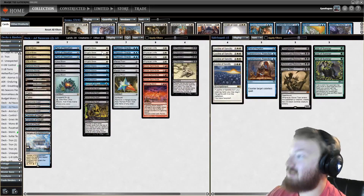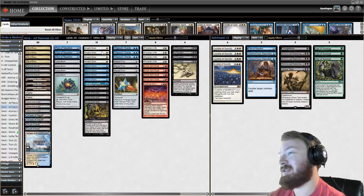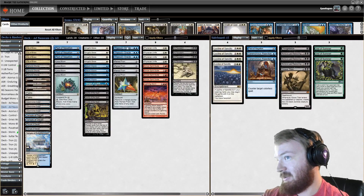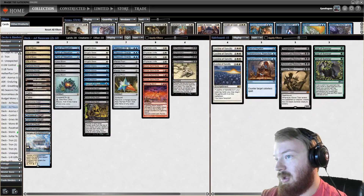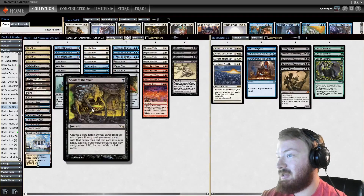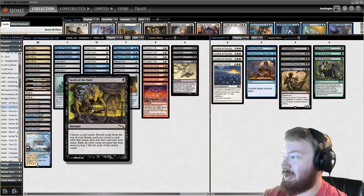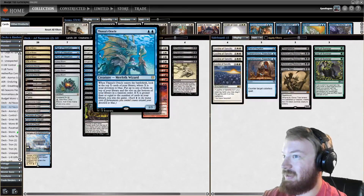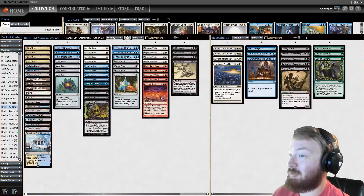It really sucks to get Dovin's Veto'd, so there is an alternative combo. The alternative is Angel's Grace, Ad Nauseam, Thassa's Oracle — or the four-mana combo: Angel's Grace, Spoils of the Vault, name a card that isn't in your deck, lose life equal to your deck size, then cast Thassa's Oracle. So it's a three-card combo.